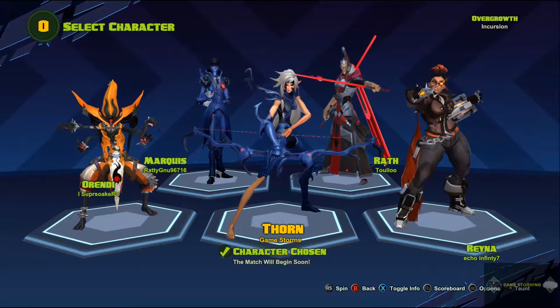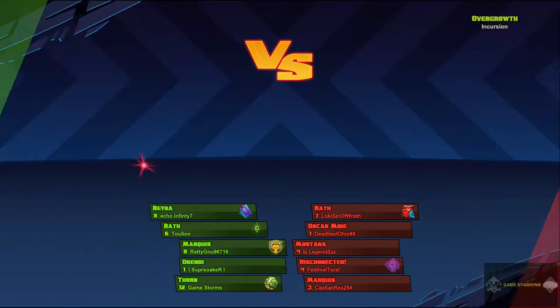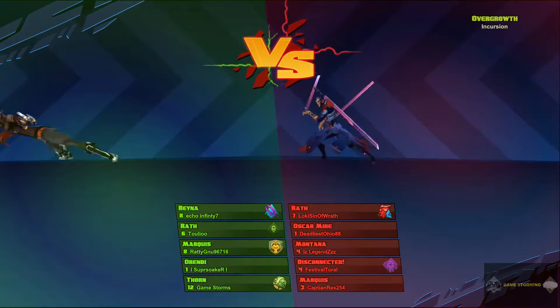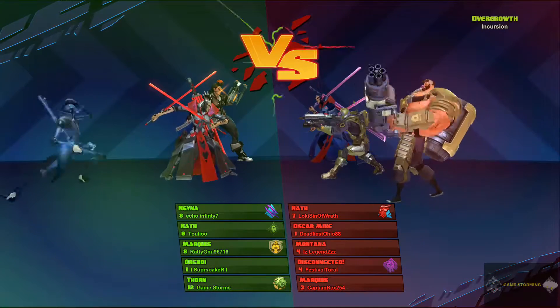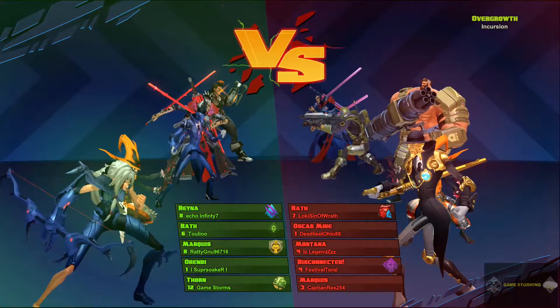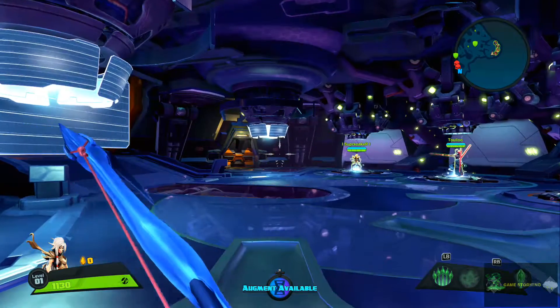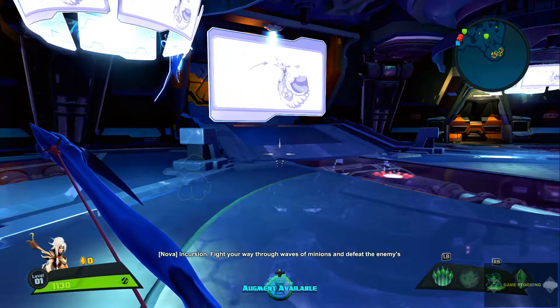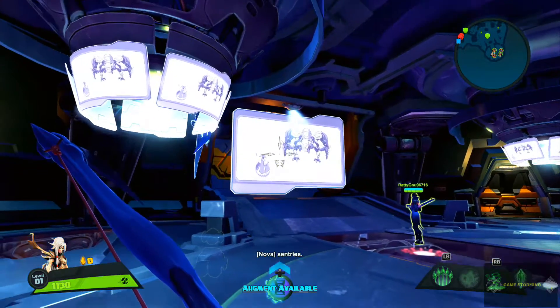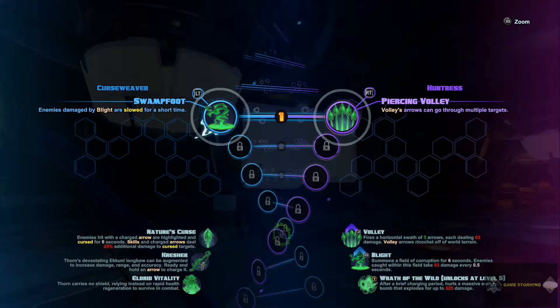Apparently Reina is very weak — I don't know, I haven't used her yet. I've only used three or four characters in the beta. I'm enjoying Thorn, that's why I wanted to make the first video with her. I'm especially enjoying Phoebe — Phoebe is freaking amazing, she's right up on the screen right now fighting.